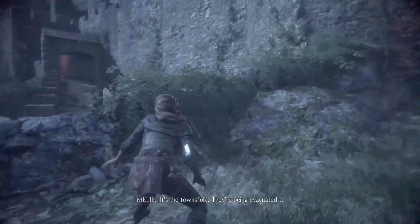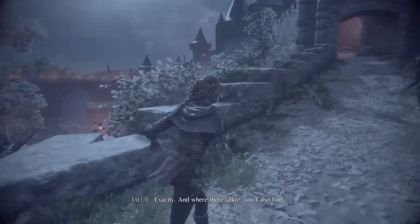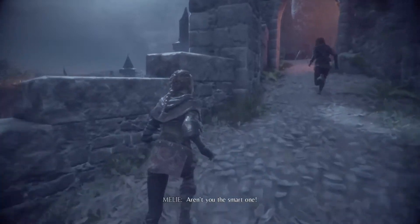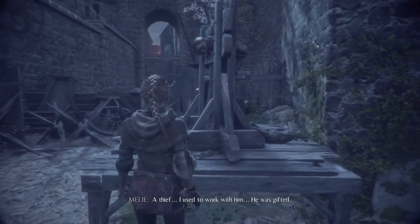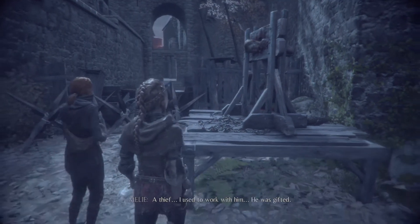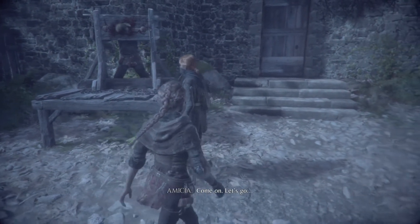There's a crowd on the bridge — the townsfolk are being evacuated. The plague is here, and where there's the plague, you'll also find the Inquisition. There's an executed man — a thief that one character used to work with, described as gifted. That's the punishment for stealing: death. The group doesn't want to find Arthur with that kind of collar, so they move on.